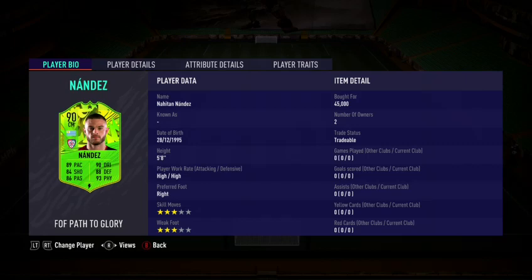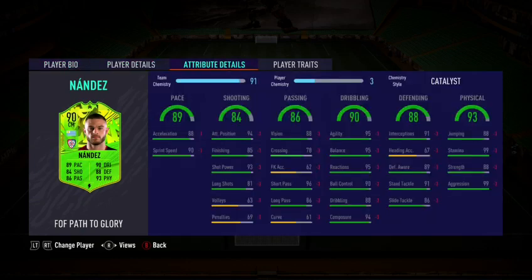It also has a chance to go upgraded — I'm not too sure if it will, but it might. And this card is 45k, which I found outrageous. It's also Serie A, which is very nice, and can link to icons, so it's not even a bad league. I'm on minus 3 chem right now but I'll be playing at max chemistry online — I can't fit him into my team, I'm just doing this for the review.